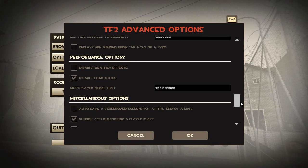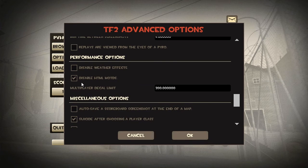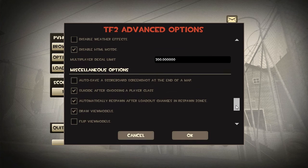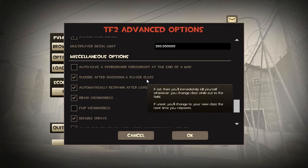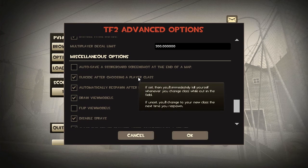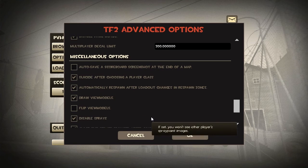Performance options don't really matter, though I do recommend having this one checked because it'll disable some annoying advertisements in some servers. Suiciding after choosing a player class — if you happen to be outside a spawn it'll just suicide if you decide to choose a different class. This is checked by default and you really shouldn't be changing your class outside of spawn anyway, so it doesn't really matter. Automatically respawning after loadout changes in respawn zones — there's no reason not to have this enabled because it saves you the trouble of touching a resupply locker before making loadout edits.